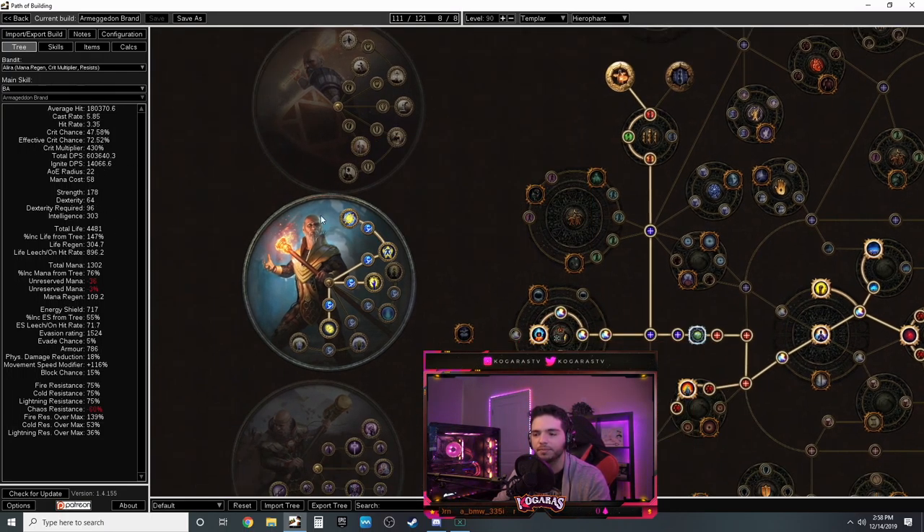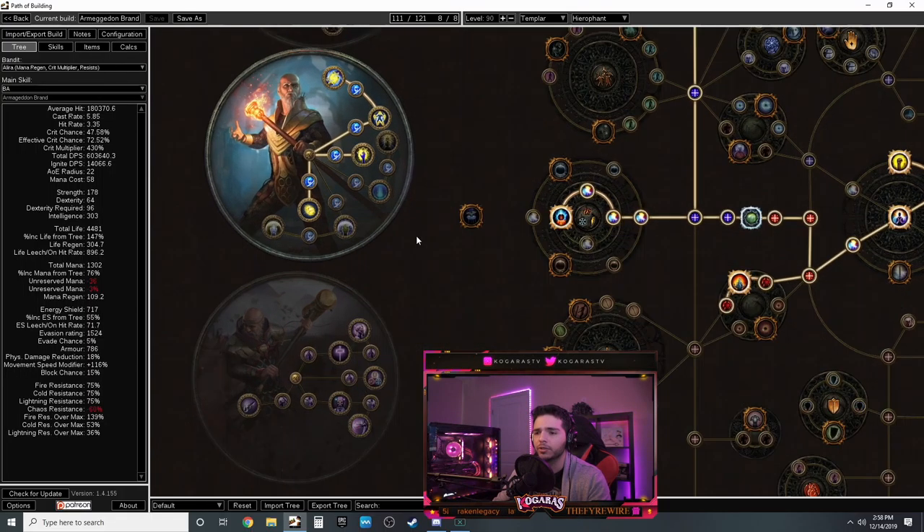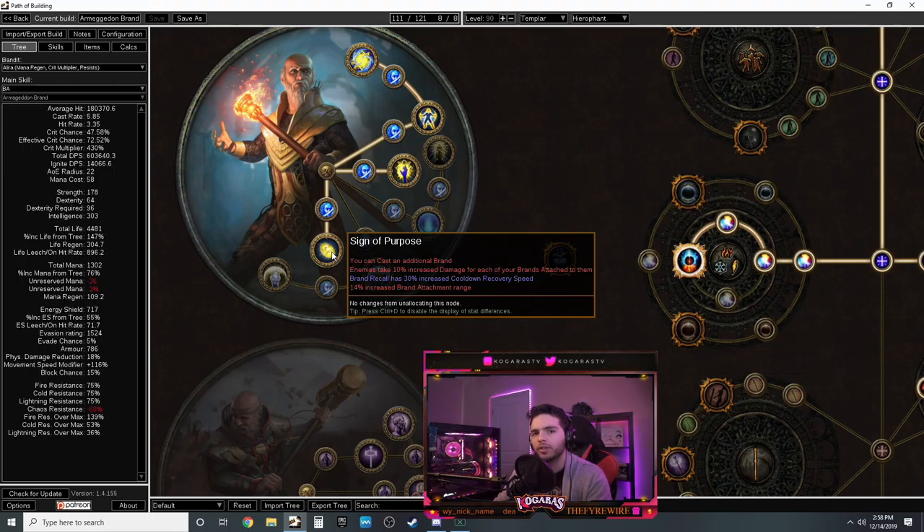I went with Hierophant because he has brand-related and spell-based things. I went with Sign of Purpose - you can cast an additional brand. Don't be confused though: you can cast up to five or six brands but only one brand can attach to an enemy and deal damage. The only way around this is with Runebinder, which allows an additional brand to attach to an enemy, giving you a total of two brands - effectively doubling your damage.